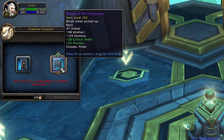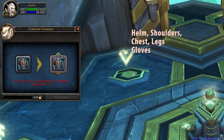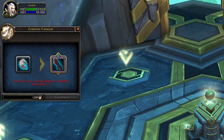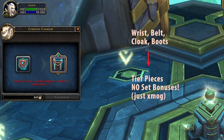Only the five pieces which are eligible for tier pieces — helm, shoulders, chest, legs, and gloves — can become tier set items which have the set bonuses. The other slots — wrist, belt, cloak, and boots — will not contribute to your four-set.